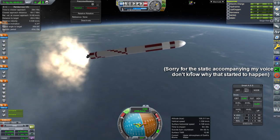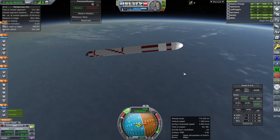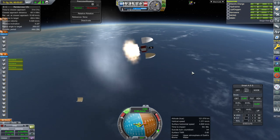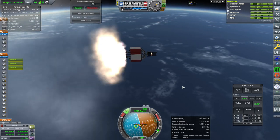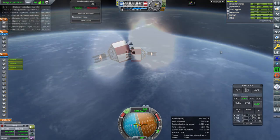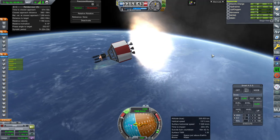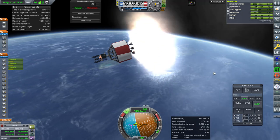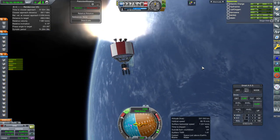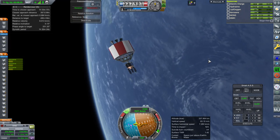Preparing RCS. Separation and ignition, and fairings. I don't think we can do too much more than five degree relative inclination right now. We are getting close to orbit, though I think we're a bit lopsided. Shut down — 370 by 180 basically.